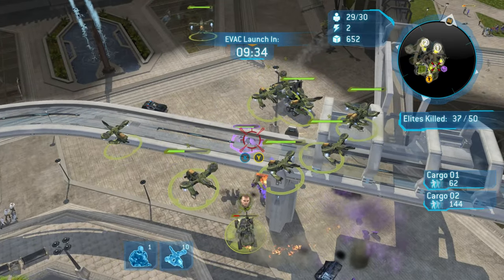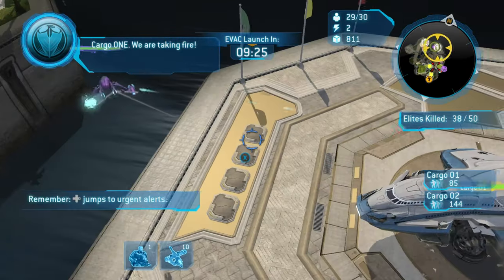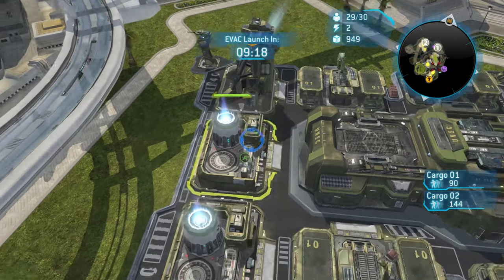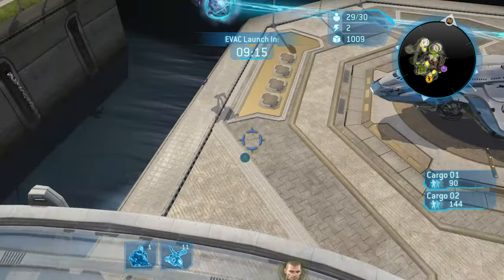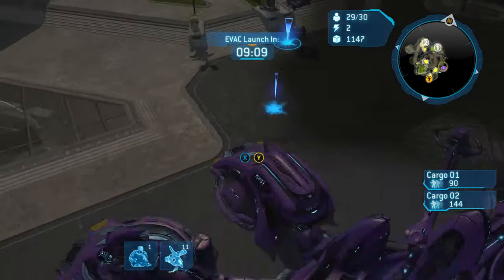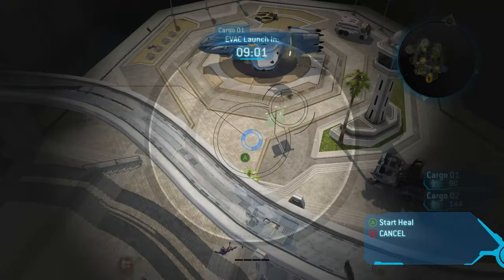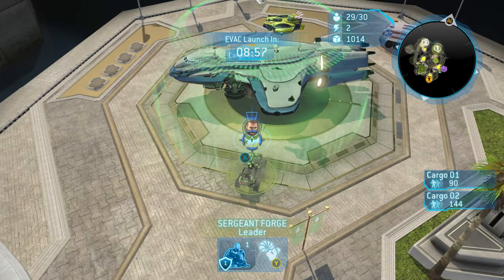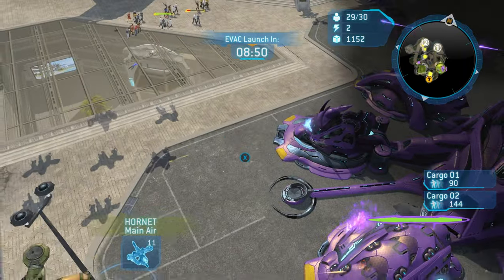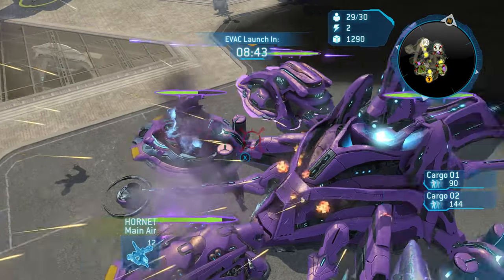You can actually do this entire mission without a base — it's really difficult, but possible. For anyone having trouble, just focus on saving those cargo ships. You can build reactors and get upgrades later; you have time for that. What you don't have time for is losing unnecessary health on a cargo ship. Drop a healing repair whenever you can on top of or near a cargo ship — even if it doesn't need it, your units will still benefit.